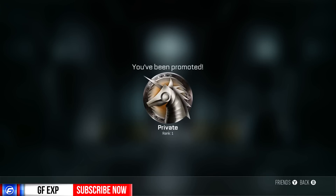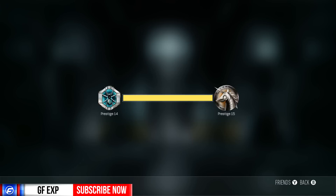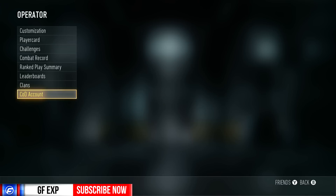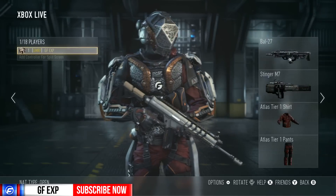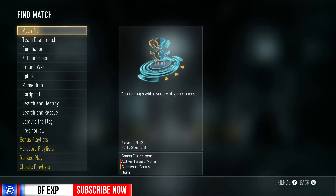15th prestige, level one — or rank one. Oh my god, that player card is amazing! Alright, so we finally did it, we finally made it to 15th prestige. Let's equip this player card. Wait, did we get any...